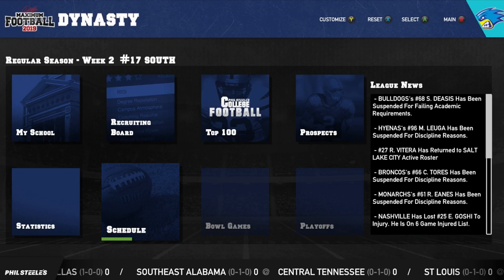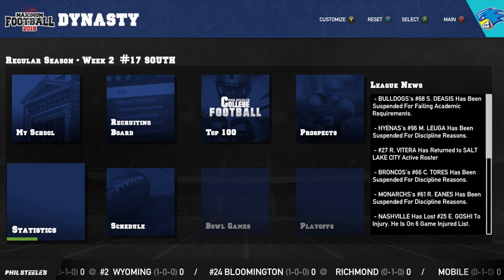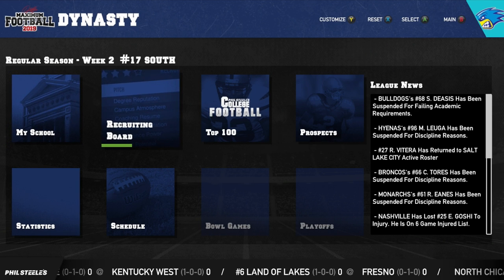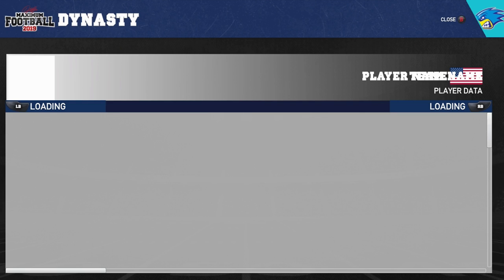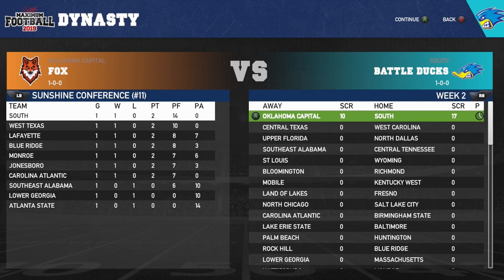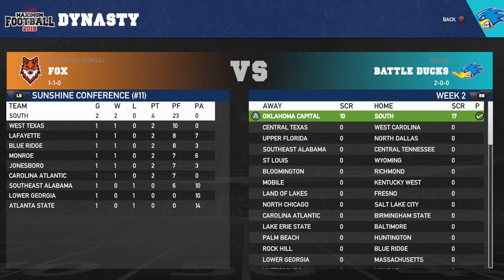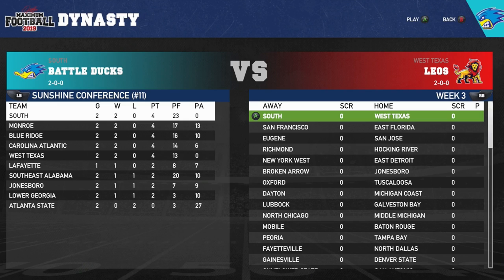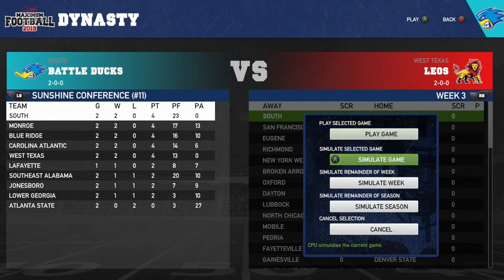Some players have been suspended for discipline or failing academic requirements — broncos, monarchs, and Nashville teams — I wish I could click on that to see specifics. I feel like there should be a top 25 ranking somewhere but I can't find it. The game saves progress when you quit — it showed 17 to 10. When we simulate the rest of the game we ended up winning 17 to nothing. We've yet to allow a point all season. Simulating the rest of the week, we have to play West Texas next. Let's check our ranking — we are ranked number 10 in the country!